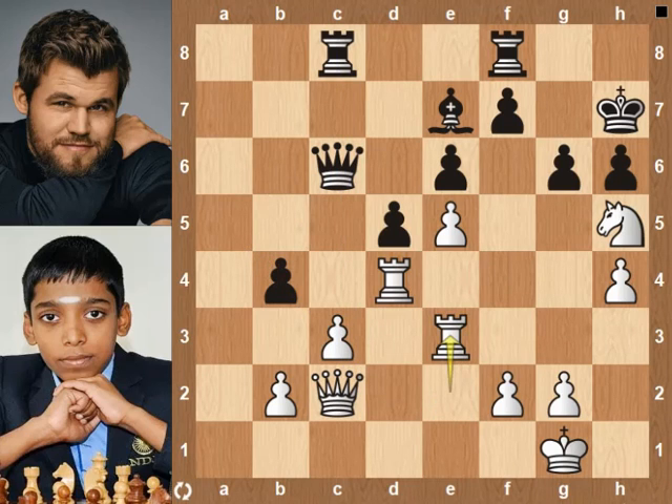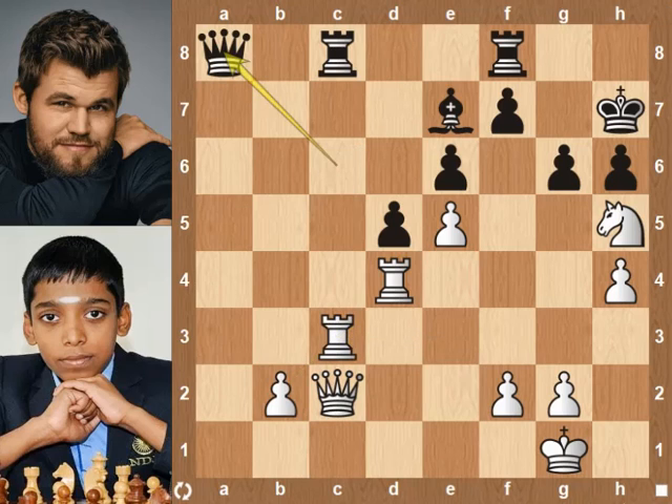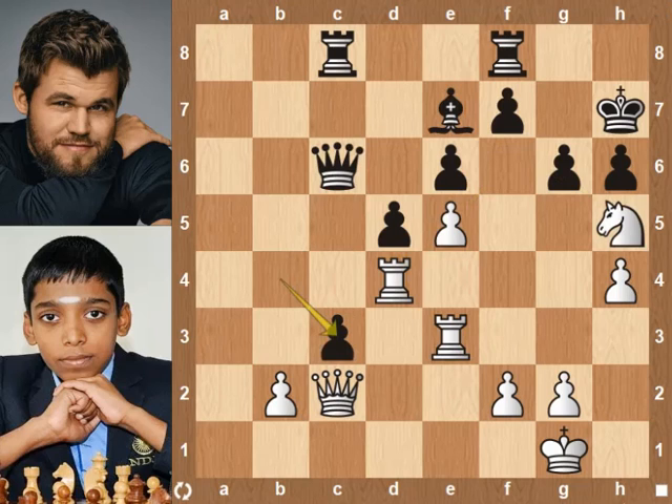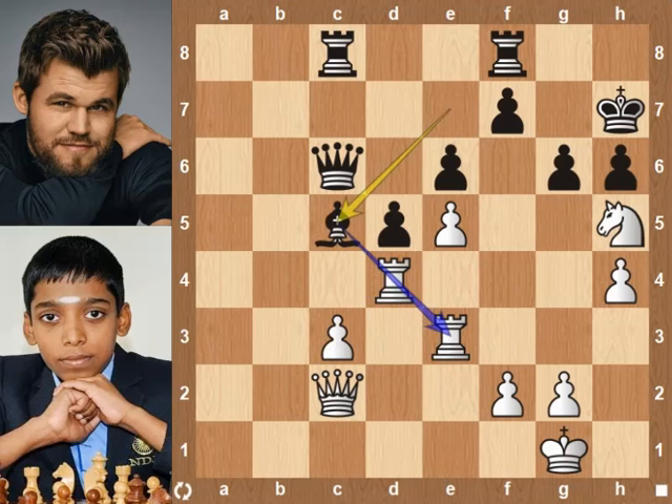Back to the position. Rook e3. b-pawn takes c3 pawn was played. Better is rook takes c3 pawn. Back to the position — b-pawn takes c3 pawn. Bc5 forks both the rooks.